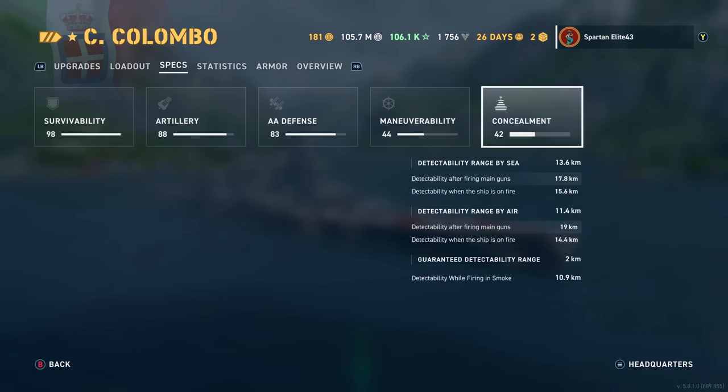Detectability by sea is 13.6 kilometers — decent, especially for a legendary-tier battleship. It's slightly better than Yamato's 13.8. But it's a battleship, so it's going to be spotted, especially every time you fire your guns. Detectability after firing in smoke is 10.9 kilometers — that number needs to stay in your head at all times so you know if you'll be spotted when you pull the trigger.